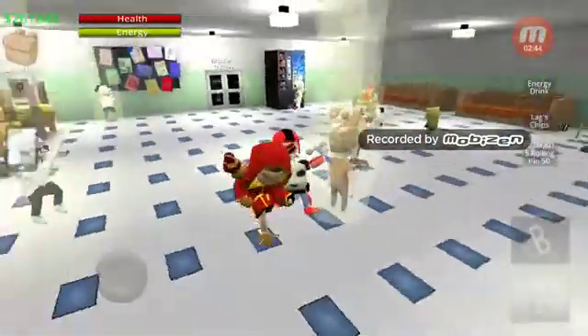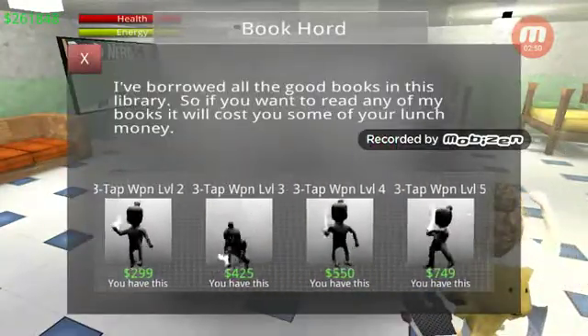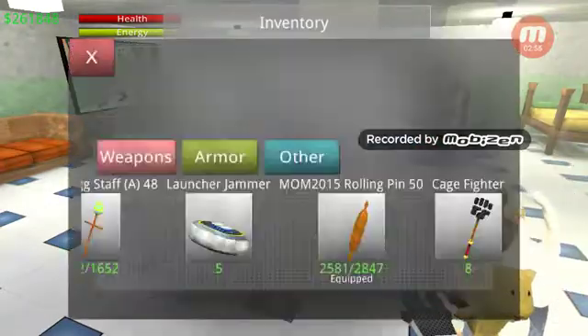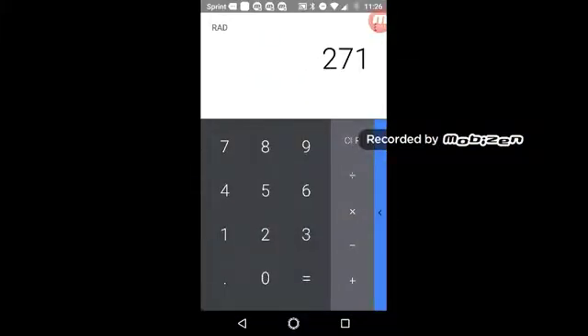A lot of us forgot about that multiplier when we first started the game. You multiply the damage on your weapon by 15. This weapon is 55.97, so 55.97 times 15 — that's 839 damage. Then what you wanna do is take that 271 defense, subtract it from 839, and here you have the damage that you would take from that combo: 568.